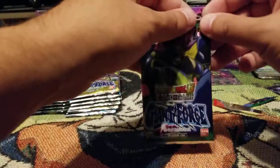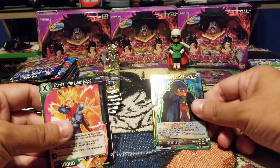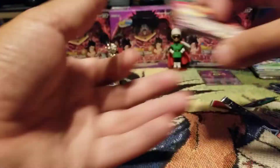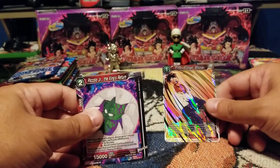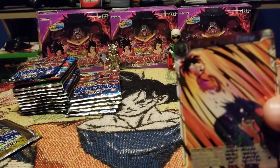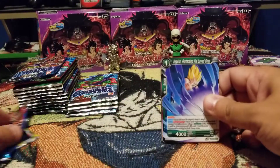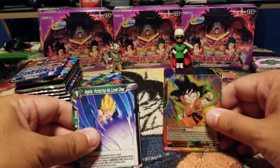Sadly I know with this set we got a lot of hits to blue as well, a little sad on that. Next rare is Lord Slug Evil Invader. Oh nice, The Final Blow — love the artwork on this card. And we got Son Goku Unwavering Conviction.